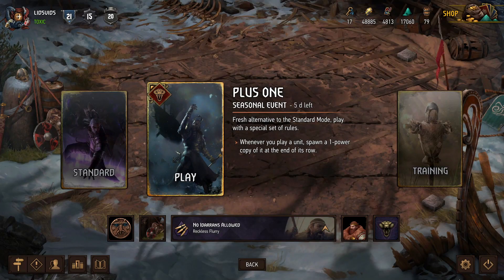Hey, what's up everybody, it's Lids and we're back for some more Gwent. Today we're going to be playing more of the Plus One Seasonal Event, which is an alternate game mode in which whenever we play a unit, we will also spawn a one power copy of that unit in the same row.